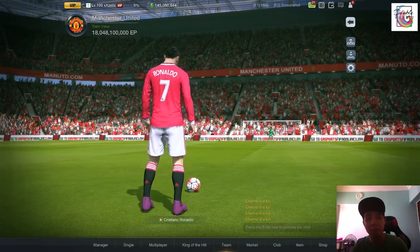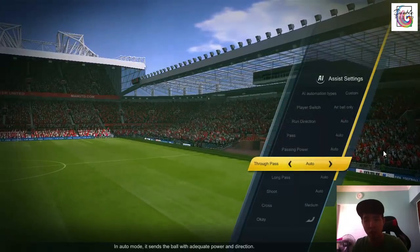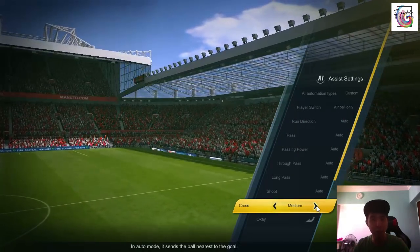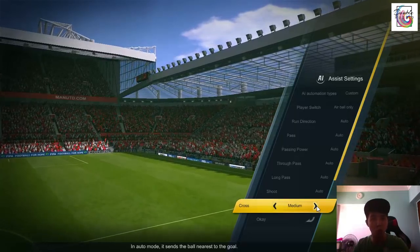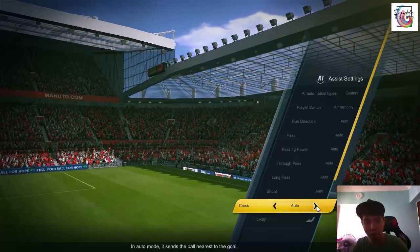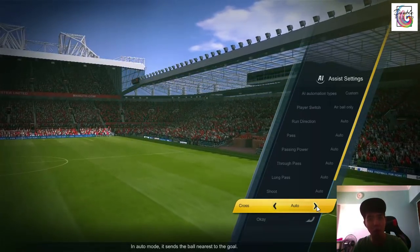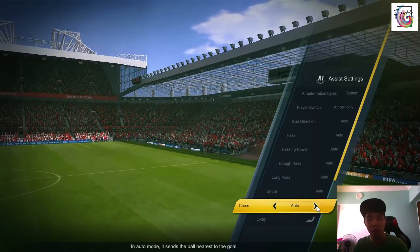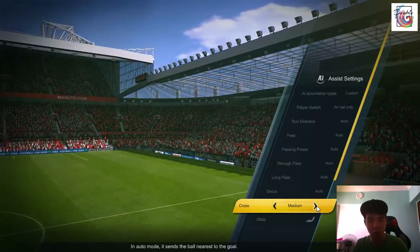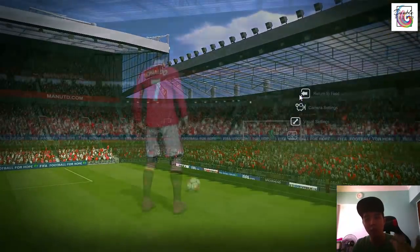Before we go into how to cross, we need to talk about assist settings. I've got everything on auto except crossing, which is set to medium. My theory is that on medium you get to choose who you want to cross the ball to, but the AI helps you with the aiming. If you set it to auto, the AI controls strength and direction and most of the time your winger will just cross to the far post. Manual is too difficult for keyboard users.